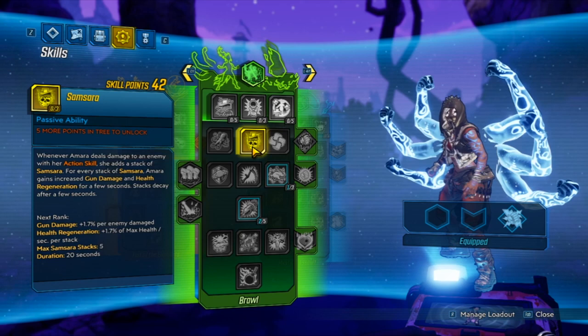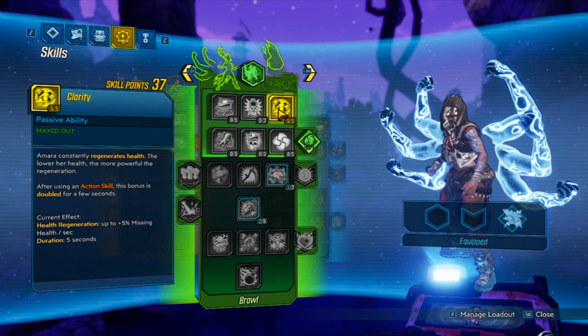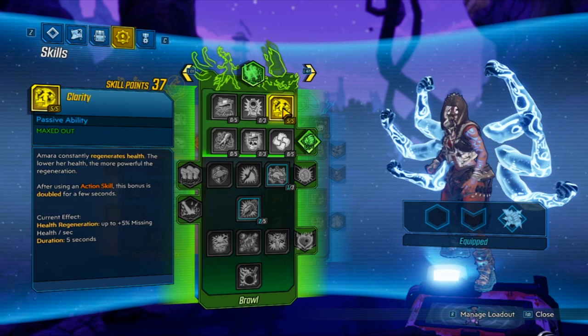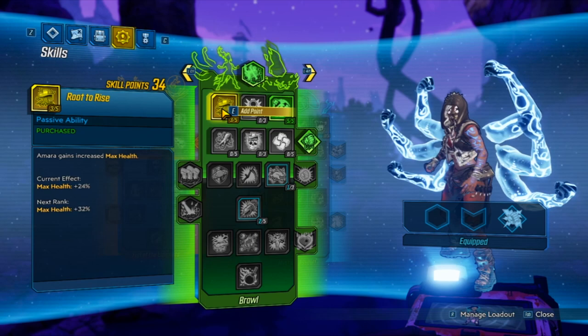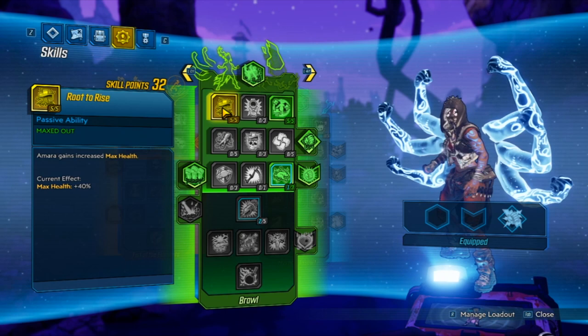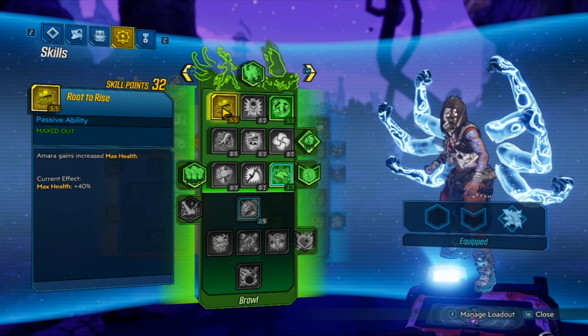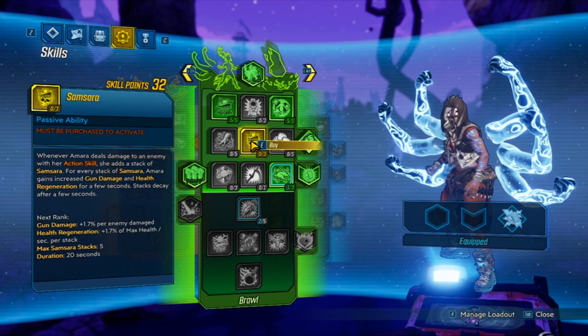On Brawl — the name says it all. We're going to get five points on Clarity, which is our most important skill for survivability. The constant health regeneration is going to help us tank all the damage that comes our way, so we don't have to worry about going in for a melee hit and dying. We're also going to get five points on Root to Rise, because her best Brawl skill tree is when she's tanking. Root to Rise works well with Clarity because the higher your health, the more health you're going to regenerate.